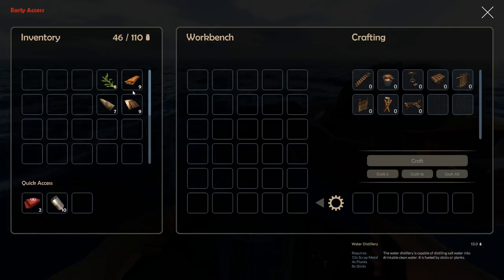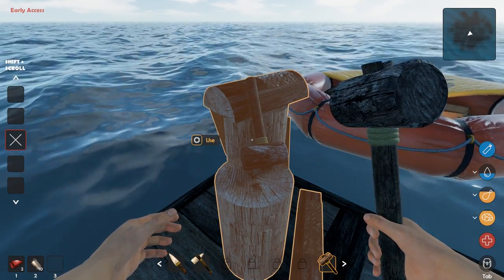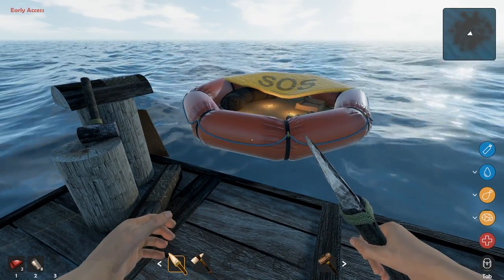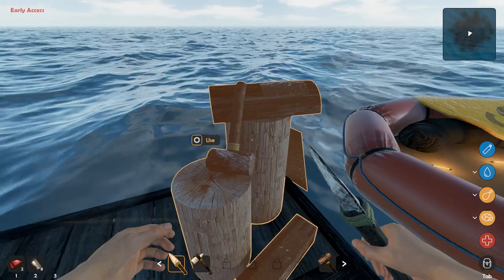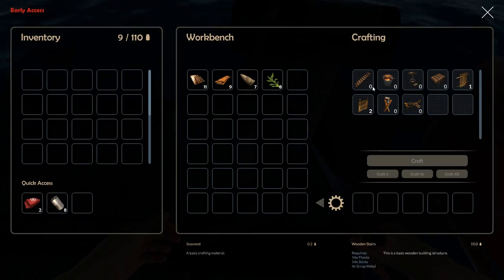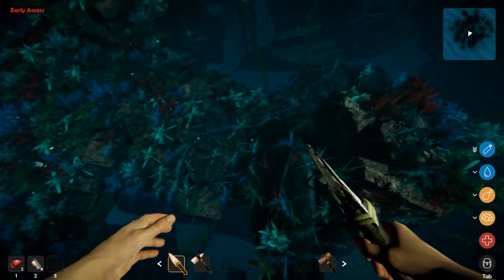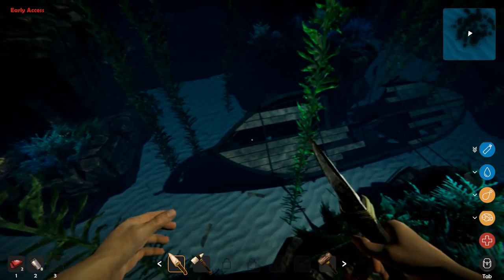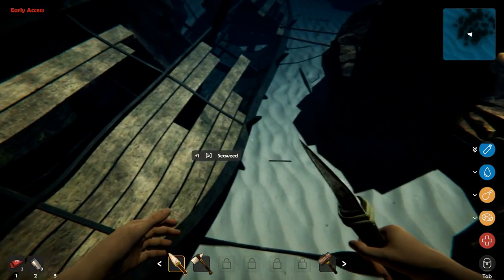My mental fatigue stat is pretty good, so I don't think we need to sleep right now. Let's do a little crafty crafty. I don't have enough planks to do everything I want though. This box — it lets you dry out the seaweed, which is pretty cool, but it takes a long time. We also need to make a water distiller, which is really important obviously. We need to make a dock eventually so we can travel to the new location, because there's only so much in this zone to utilize before we need to leave.